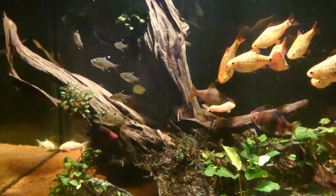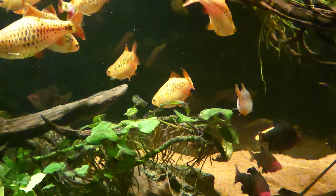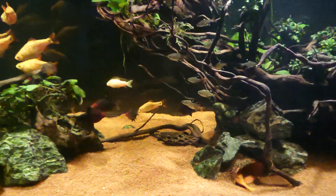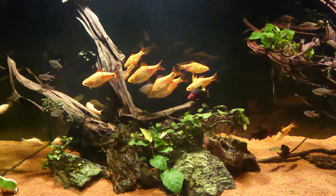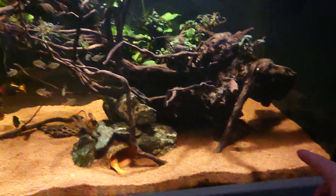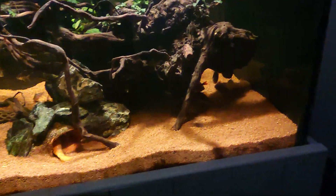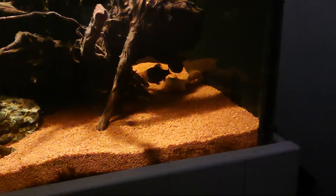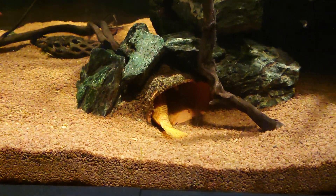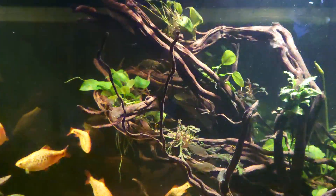He's lost a big piece of tail in the fights. I think there's like one or maybe two odessa barbs still in there - originally there were 36 of them but this tank's probably best part of five years old, at least four, and they've all started to go. These cories must be seven or eight years old - the bronze and the albino bronze. The big lump there has been in three tanks so he's probably eight or nine years old. And those shrimps - I just don't know, they've just been alive for too long.